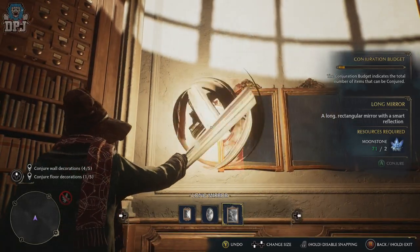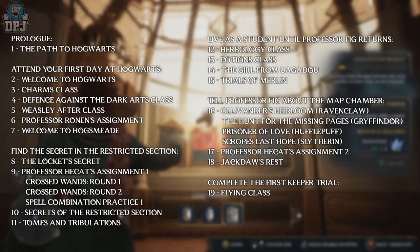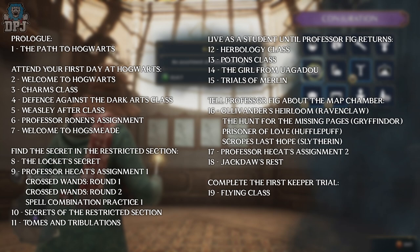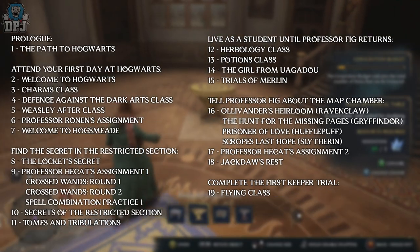Just do what you've got to do — follow those quests I showed on screen. Eventually you'll get to Flying Class; complete that quest and you'll open up further quests. The Room of Requirements quest given by Professor Weasley is the one you want — just get it, because why wouldn't you want this place?